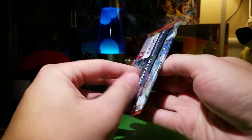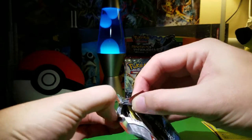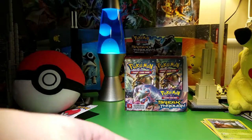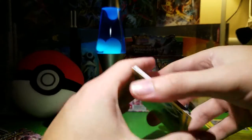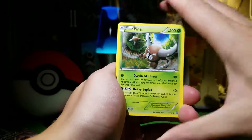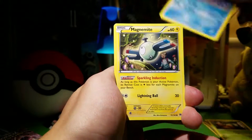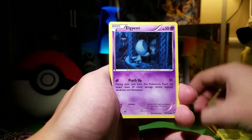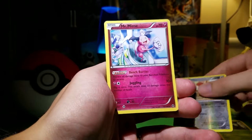Pack two, another Mewtwo on the front. It would be nice to pull one of the secret rares — I'm not really banking on it because those are really hard to pull, but obviously that would be pretty nice. Three to the front: Pinsir, Quilava, Vanillish, Magnemite, Piplup, Pansage, Elgium, Cubone, Doduo Reverse, and a Mastermind.